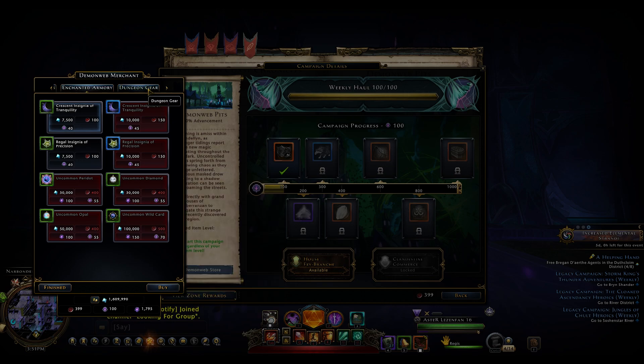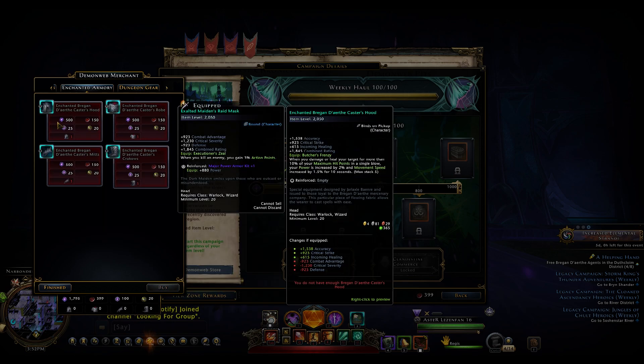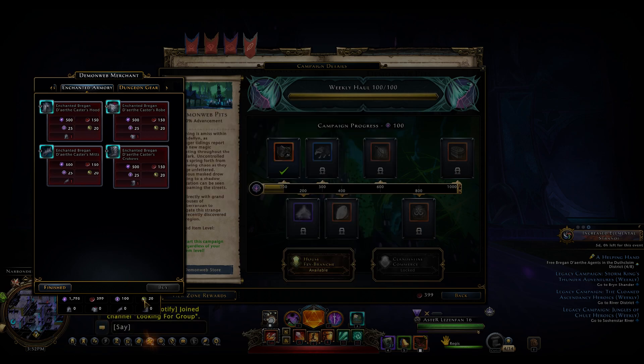They also added new gear, which is basically the Brigandert equipment coming from the Mezzo Beranz campaign, and now we can exalt those items. In fact, we have a new currency here which is needed to upgrade them.